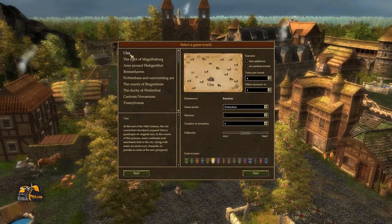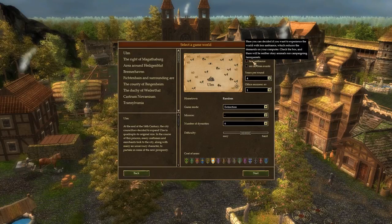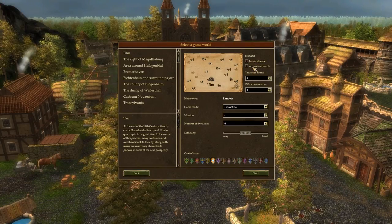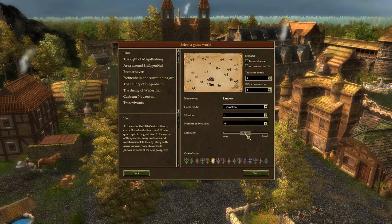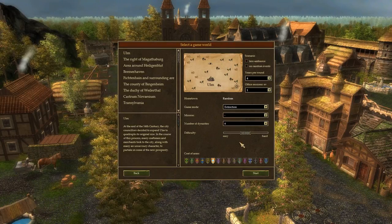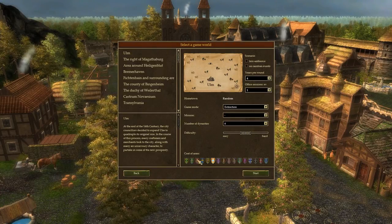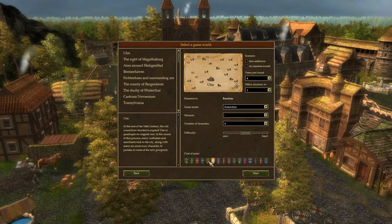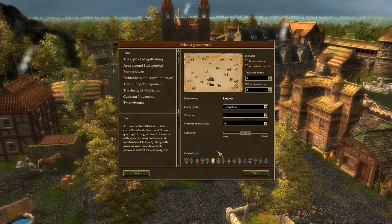So we're going to go for the fair world of Ulm, and we'll have lots of ambiance and random events. Give me the works. We'll go straight for medium difficulty, which I'll probably come to regret. They don't appear to have a coat of arms involving a bulldozer, so we'll go for this orange thing with the grass on it.